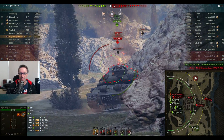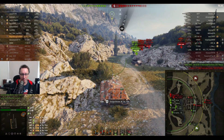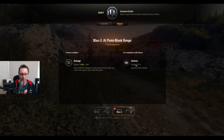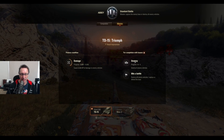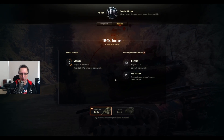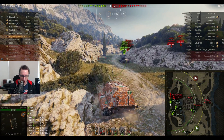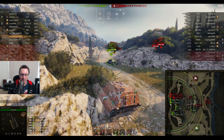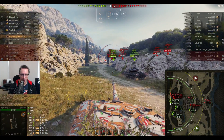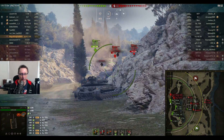3-4's the score, then 3-5 as the FV4005, the Death Star, gets killed. He shoots and penetrates the Object 705A for a high roll — 1,101 hit points of damage. And that's that mission already done. He's also shot the 60TP for another 1,038 hit points of damage — 4,295 hit points of damage done so far. He's blocked 3,350 which is more than 1,000 more than he brought into this game.